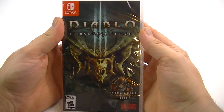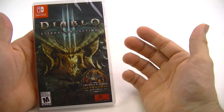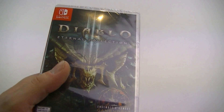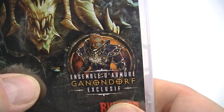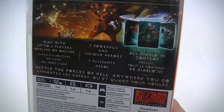Happy Friday everyone! It is the Diablo Eternal Collection Nintendo Switch version release date — quick unboxing video. Of course we have the exclusive Ganondorf armor, which is really cool — a little bit of Zelda inside. It'd be nice to have maybe some Link armor too, we'll see.